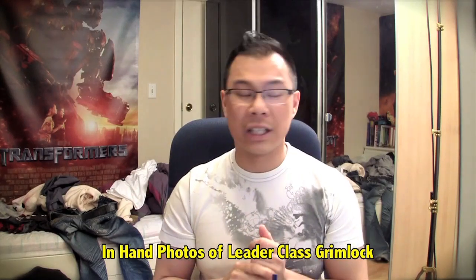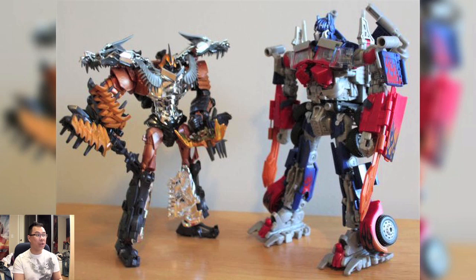TFW2005.com member Cherix has posted photos — thank you Cherix for posting these. What we can see here is a comparison in size between the leader class Grimlock and a leader class Optimus Prime. Grimlock is shorter, and I'm thinking blasphemy — are you serious? They made Grimlock shorter than Optimus Prime?